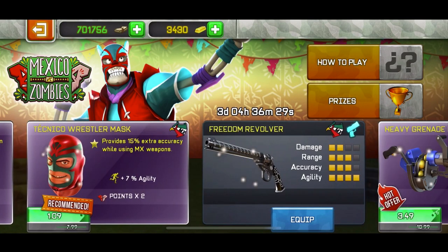Moving on, we have the technical wrestler mask, which provides 15 extra accuracy while using MX weapons. The mask costs 1 euro and gives you times 2 points. I would recommend you guys to buy this because it gives you times 2 points which will help you out for the event, and it's just 1 euro — about 1.5 dollars. There are I think 3 more of these masks that give you times 2 with different effects. If you don't have one, buy it so you can get the times 2 score to help with the event.